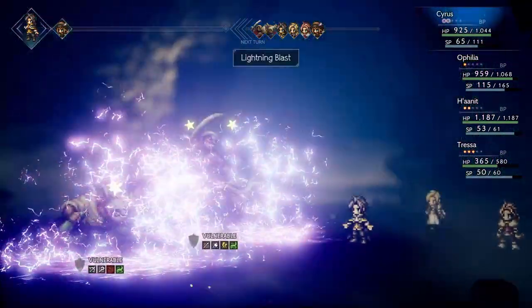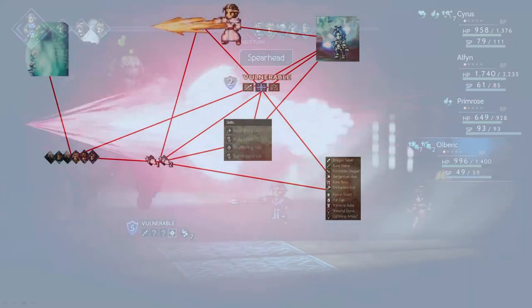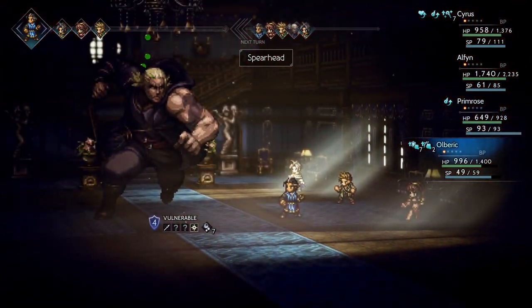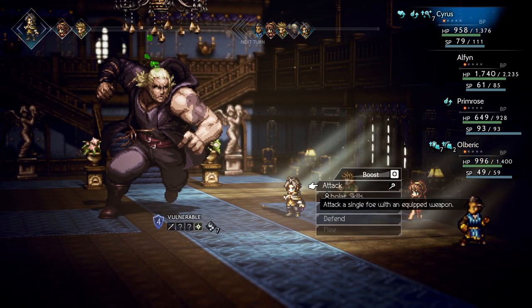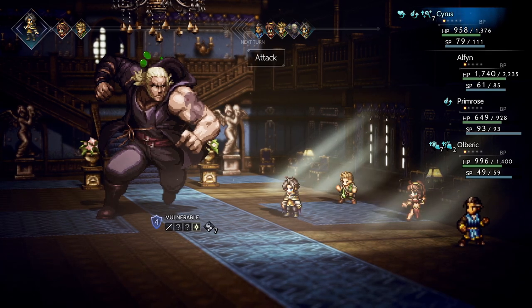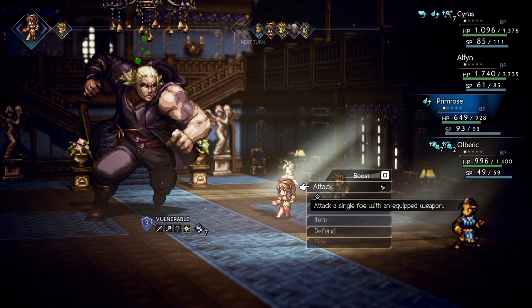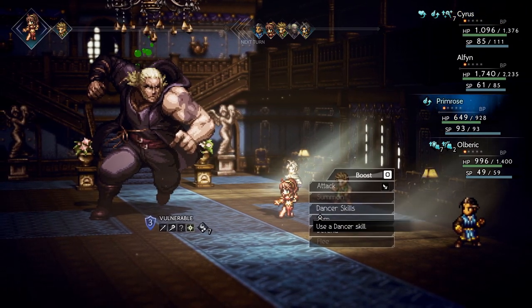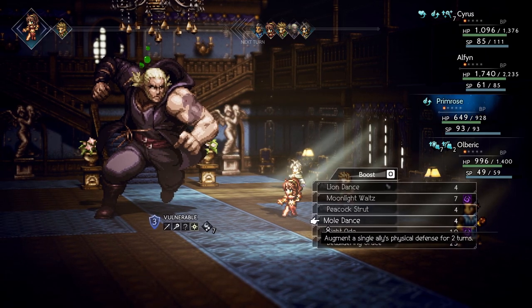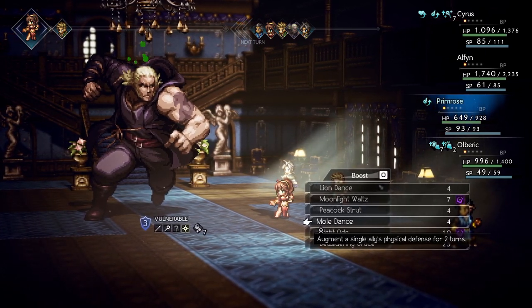The weakness system also has a nice addition: basic attacks don't become obsolete in the late game. Let's look at Cyrus the Scholar. He can use only staffs as weapons and does not deal a lot of damage with his basic attacks. Yet, even against certain bosses, it is often better to use his basic attack instead of casting a spell, simply because breaking the enemy is the top priority.